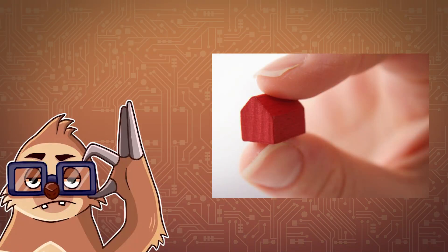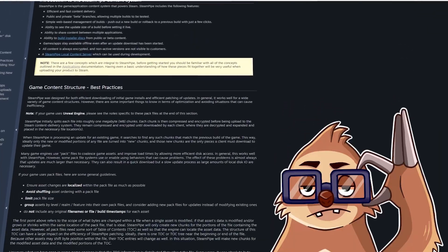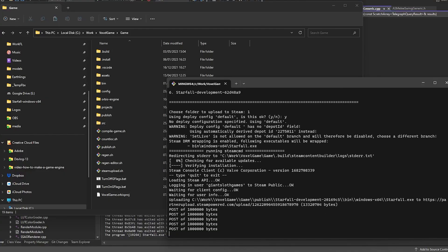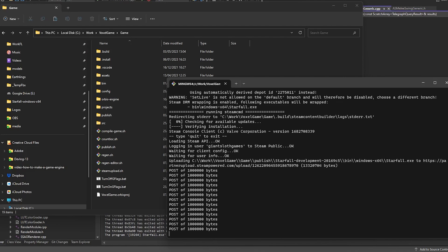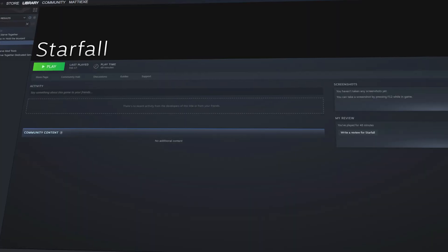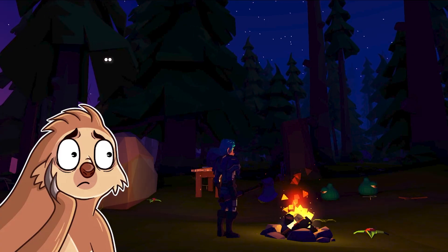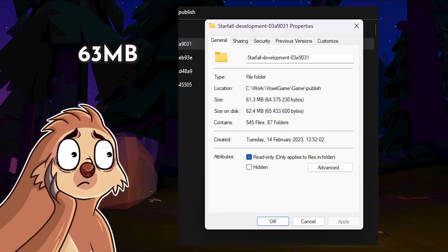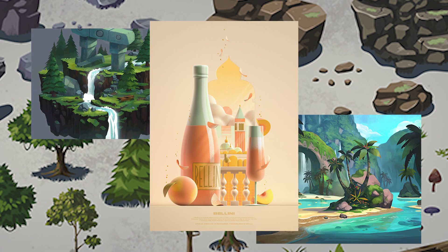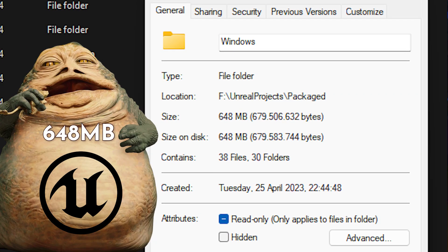Another small addition is that I integrated the Steamworks SDK and added a Steam networking backend, which allows the game to communicate over Steam's relay servers for multiplayer without needing to do port forwarding. I also added some packaging scripts and integrated the Steam pipe tool, so now we can build, package, and publish the game to Steam in a single command. That does mean the game is currently on Steam, but don't bother looking for it — it's set to private for now. One thing I found quite remarkable is that the entire game in its packaged form is currently 63MB — the entire game including all its current assets. For reference, just an empty Unreal third-person starter project is 648MB, more than ten times larger.